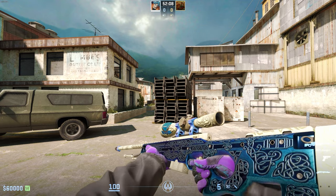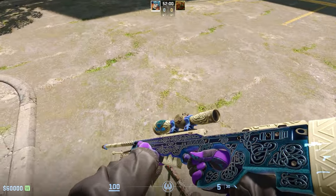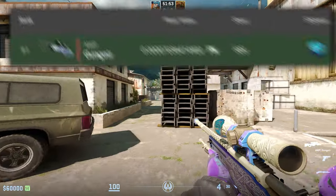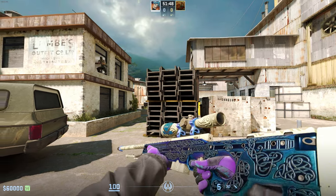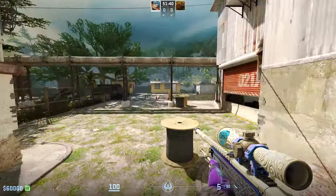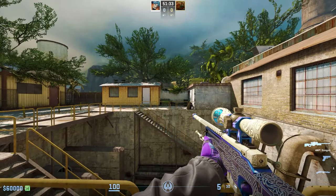In 6th place we have the AWP Gungnir in Factory New. This skin came out in 2019 and there are around 3,500 of these in existence. A Battle-Scarred version costs about $7,000, but the most expensive Gungnir — the number one lowest float — is on sale on CS.Float for about $100,000, estimated to be worth $65,000 to $80,000.